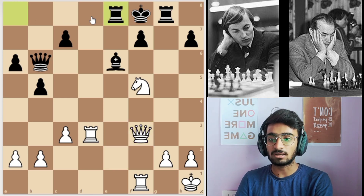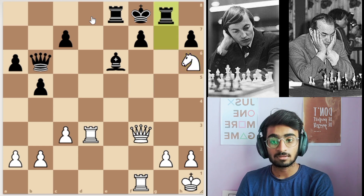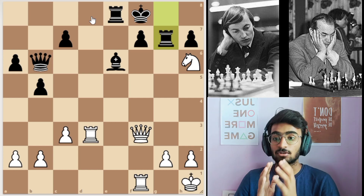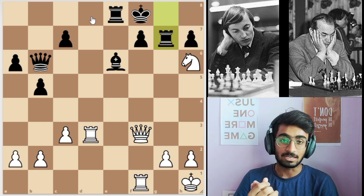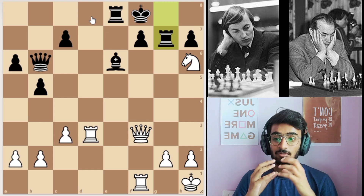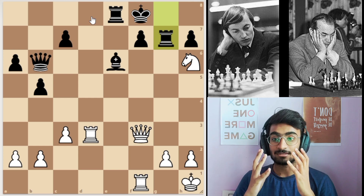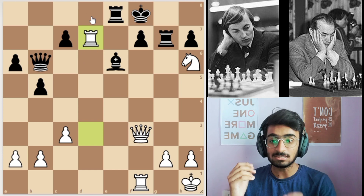Then rook to e8 to save the rook, then knight to h6 attacking the rook on g8, then rook to g7 saving. And now here is the critical moment — the point of the game that you saw in the thumbnail and were waiting for. White moved the rook to d7.